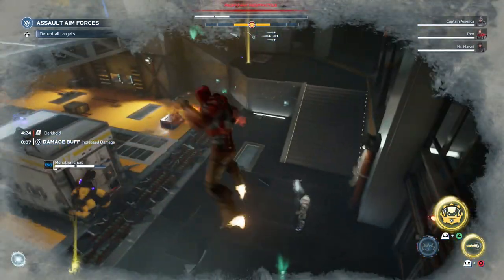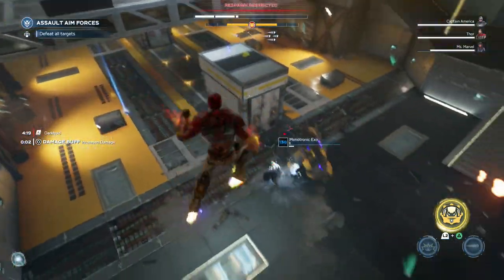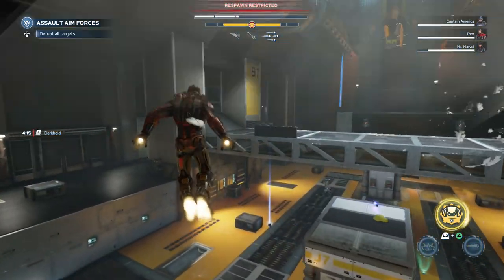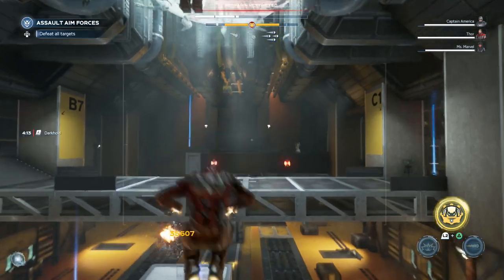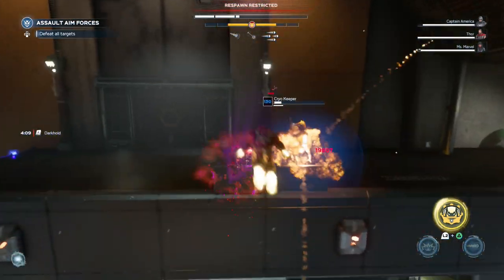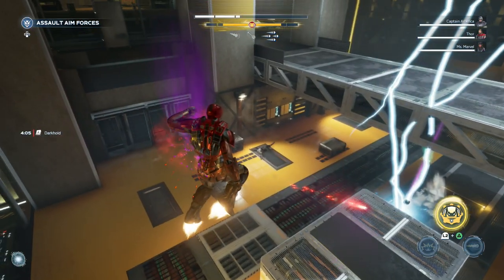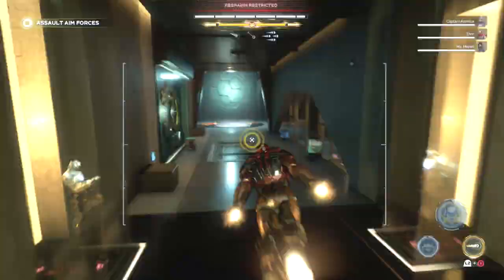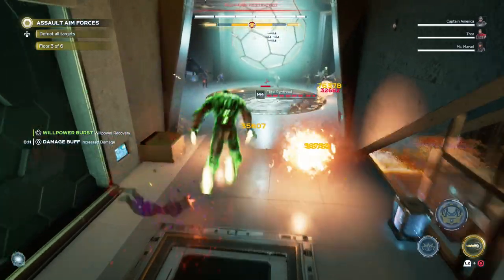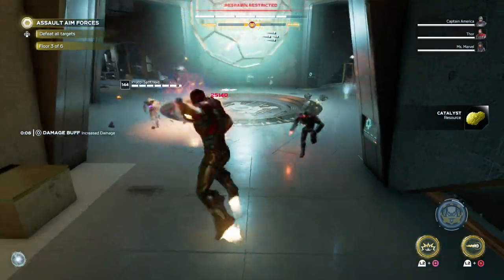One thing I want to mention in the gameplay portion of this video is that when you are in the air — when you're flying — you actually get a cost reduction for your missiles. So if you are floating, hovering, or airborne, it's going to cost you a lot less to shoot the missiles. A lot of people might not like the missiles because they're good but drain too much energy; if you're in the air you will not have that problem.